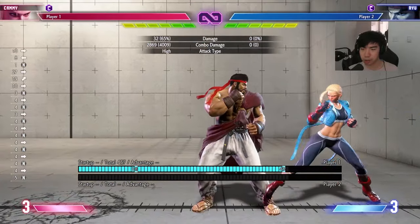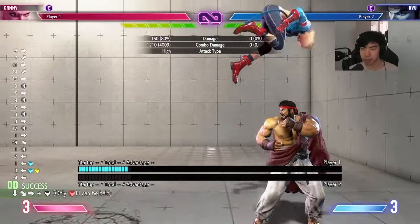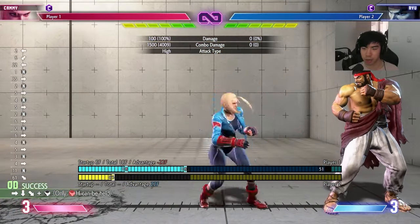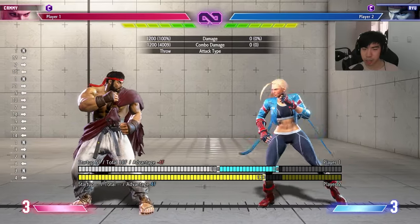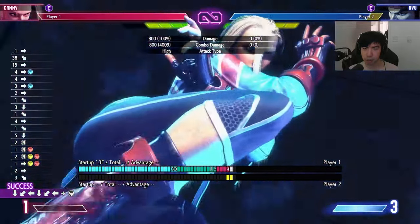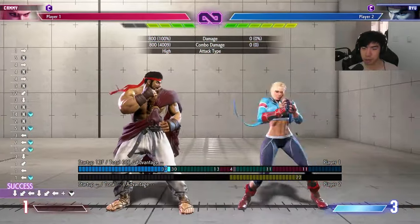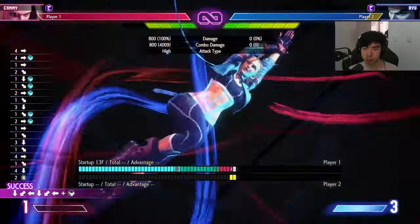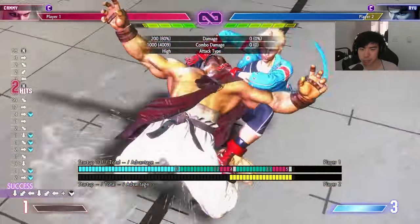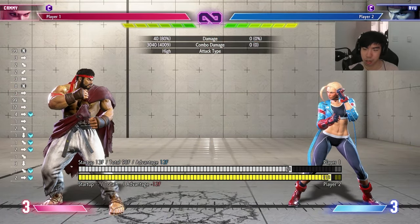Also, if you're cornered, any hit you can get into EX drill is going to side switch. Even if you wake up DP, that's going to lead to a side switch. So Cammy is not going to have much problems getting out of the corner. She can also cancel it in the air — so if she reacts to a fireball and you jump, you can probably do something like that. You probably could air-to-air with it as well, with jump medium punch into EX dive kick.